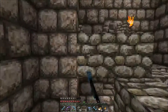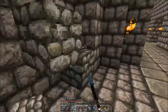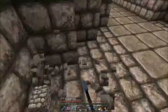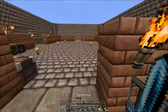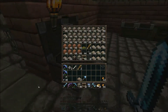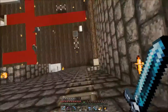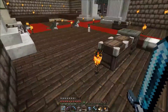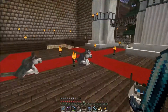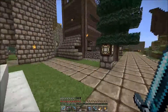So let's make our way down into the mine and I'll show you what's been happening down there. I'll also show you the animal farm — we've got an animal farm where we can breed all the different animals, so we can keep a steady supply of leather, steak, chicken, feathers, and all that good stuff.